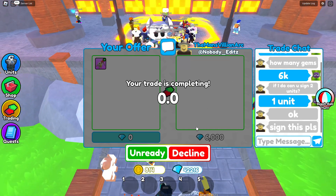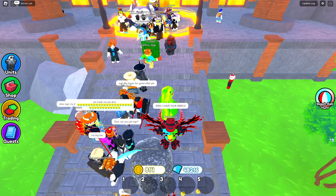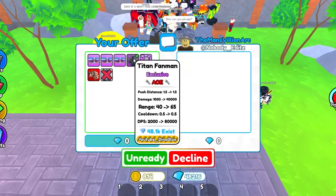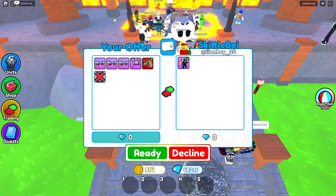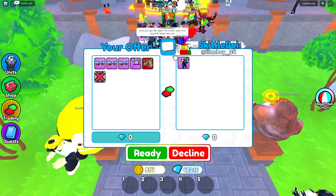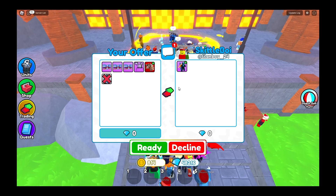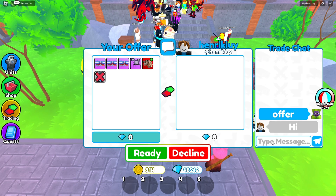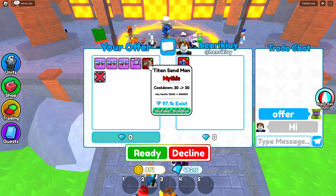I'm selling my Titan Beach Ball for 6,000 gems, but I do have to sign a Titan Fan Man — I don't really mind since we're making a couple thousand gems profit. I trade him back and we just made 6,000 gems. There's your Titan Fan Man. I think we're getting pretty close to the Aqua Titan — just need a few more good trades.